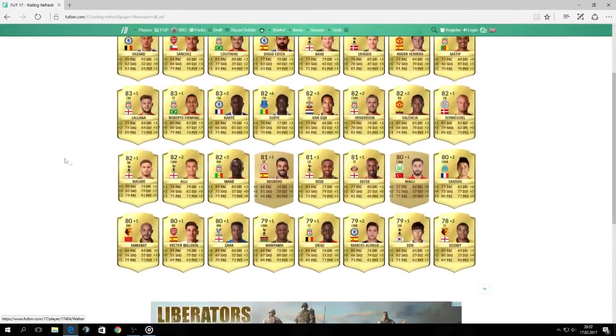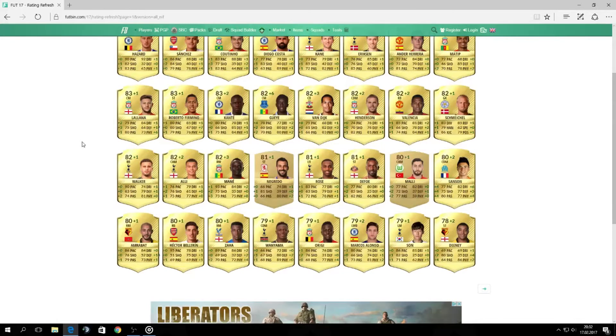And here is Sadio Mane — one of the most outstanding players in the last games. I think it was 100% certain that he gets an update and yeah, he got it. He's now 82 rated and will cost around 10,000 coins or so, because he is so good even at 82.